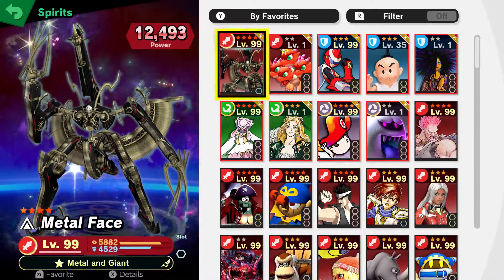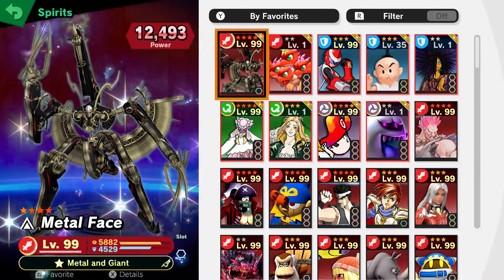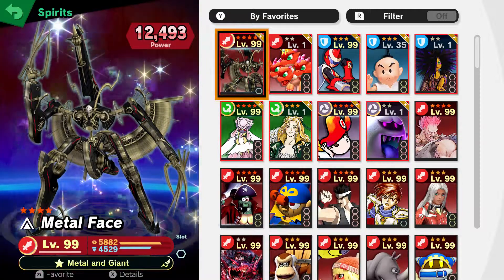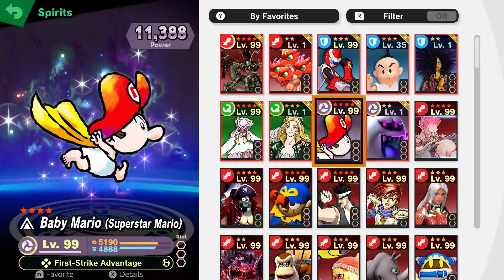Now Metal Face. This is really good for beating spirits — just smash attacking them and blowing them away in one hit. It's especially effective using someone like Bowser on a weak spirit, though it's not too good on stronger spirits.